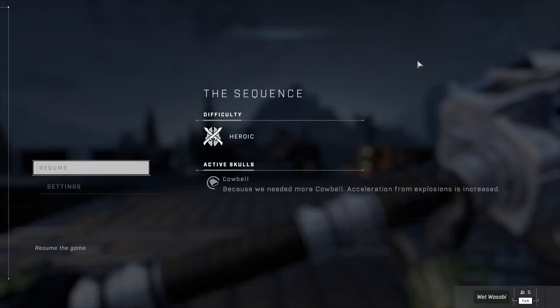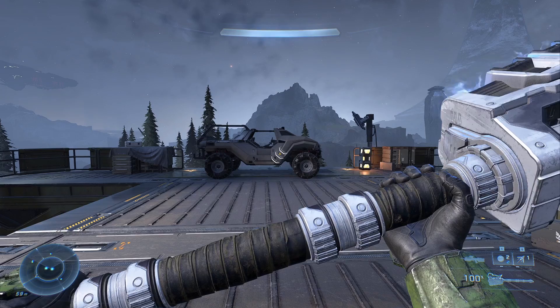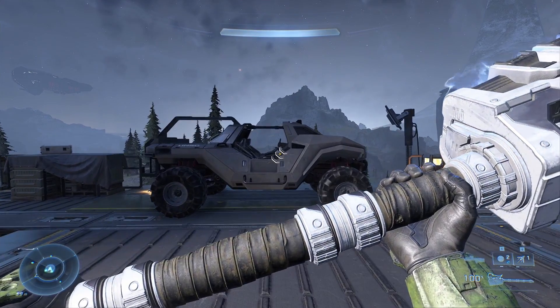Hello everyone. This is just a quick tutorial on how to do the Warthog boost. First, most importantly, make sure you have Cowbell on the skull.